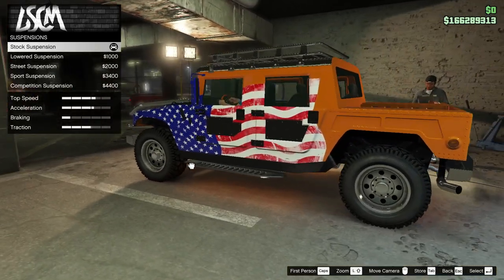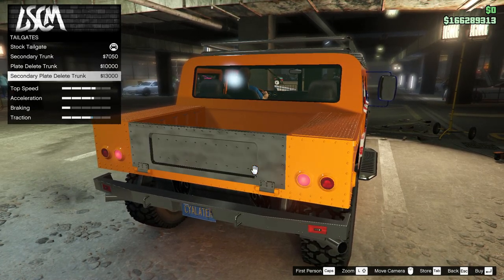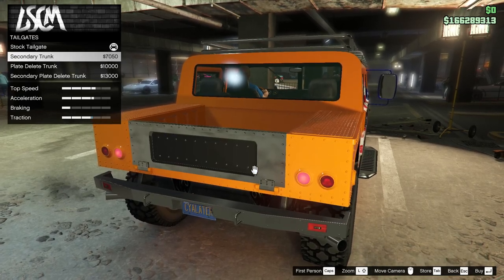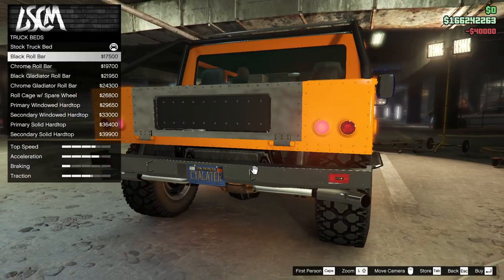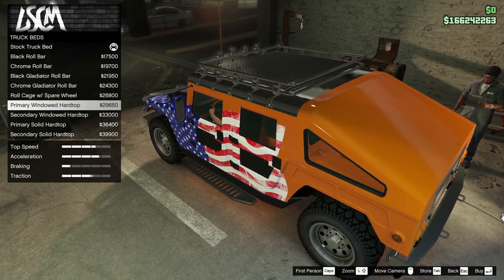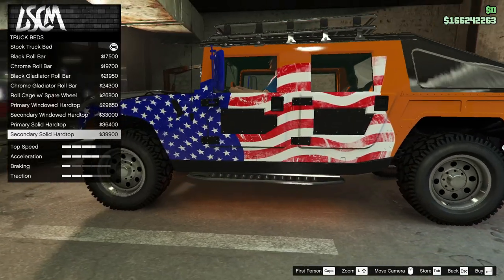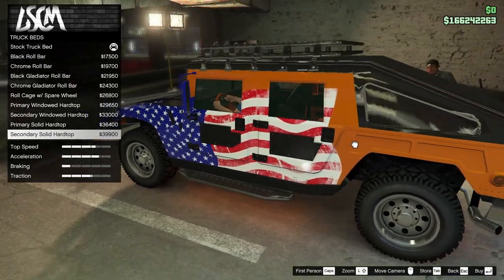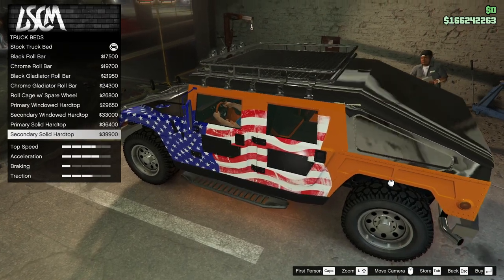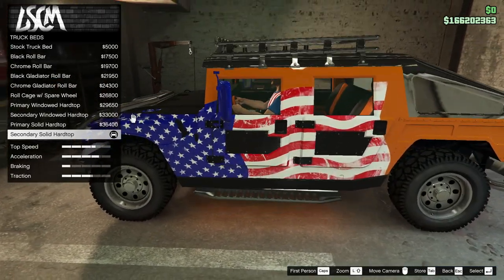Suspension - let's leave it stock. The whole point of this is to be able to clear stuff. Secondary trunk, plate delete trunk. Transmission - rev it up. Truck bed, stock bed, chrome roll bar, chrome gladiator roll bar. Now there is a trick with these - you look at these particular backs. Secondary windowed - primary, secondary, solid. Now the whole back is bulletproof, they can't get you. The question is do we want to go orange, which looks a little discontinuous, or go secondary and it's just chrome. Somehow the chrome makes it look even more bulletproof.